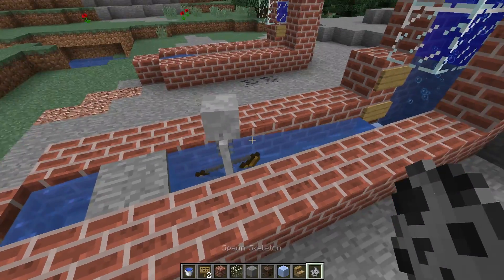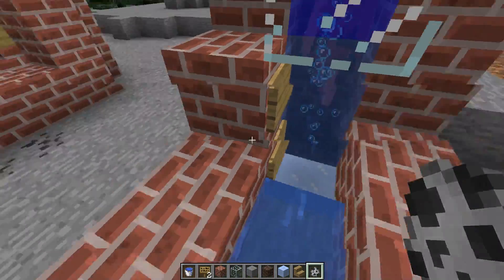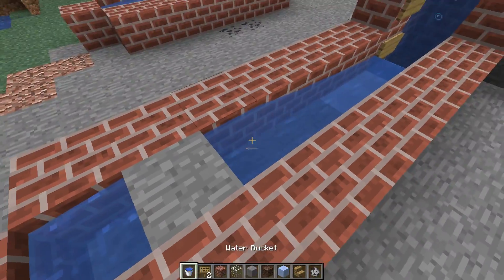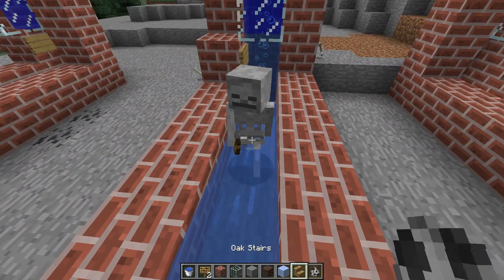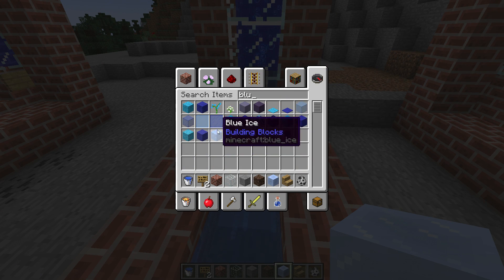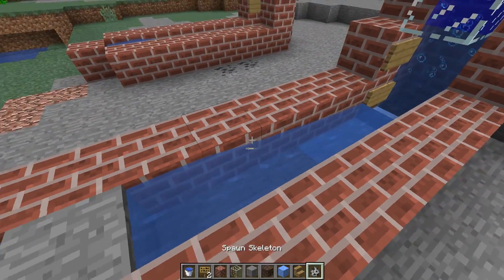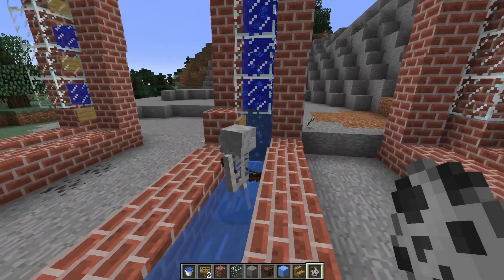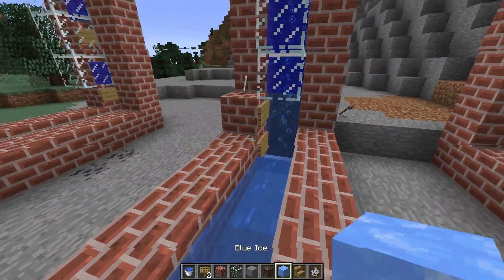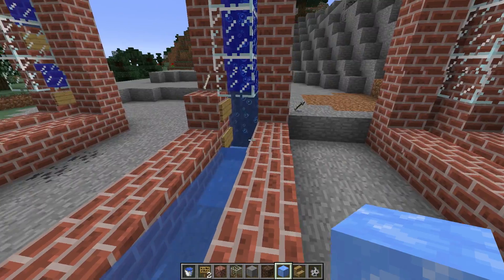I tested ice blocks — maybe they'll slide across. As you can see, they don't quite slide far enough, and that's the case even with ice along the whole path. I'm using packed ice, and I did test the other ice forms. We could use blue ice, which is a bit more slippery, but the problem is it gets unconventional in a survival setting. Blue ice requires a lot of packed ice, and it still doesn't really work.